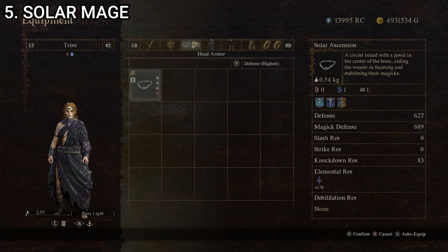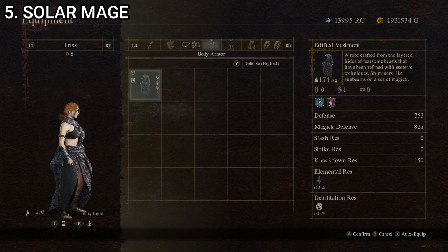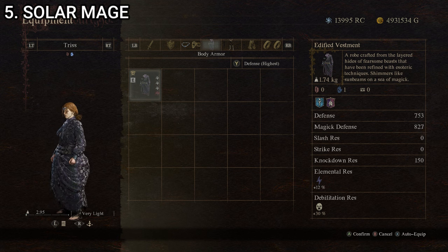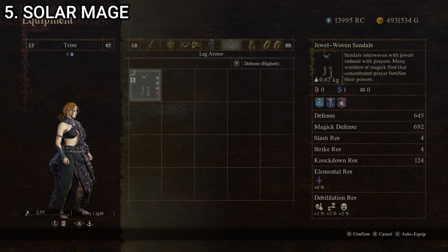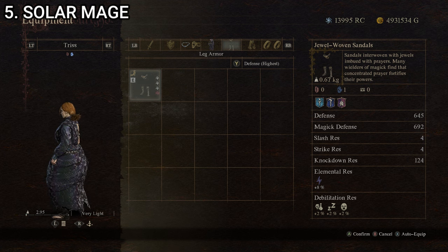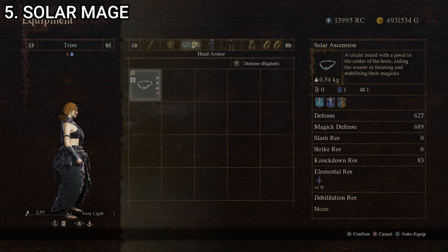For our fifth and final outfit, the Solar Mage, we have the Solar Ascension — a circlet inlaid with a jewel aiding focus and stabilizing magics — the Edified Vestment, a robe crafted from layered beast hides refined with esoteric techniques that shimmers like sunbeams on a sea of magic, and the Jewel-Woven Sandals, interwoven with jewel-imbued prayers to fortify magical powers. Stats: 2.95 kg, defense 390, magic defense 498, knockdown resistance 207 — the second-best knockdown resistance on the entire list.